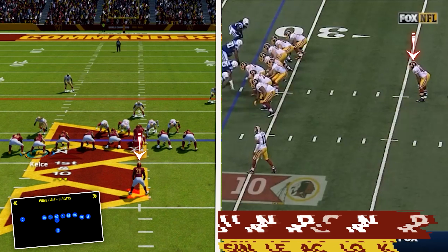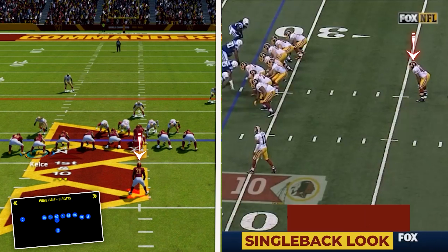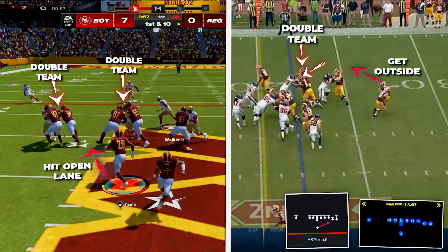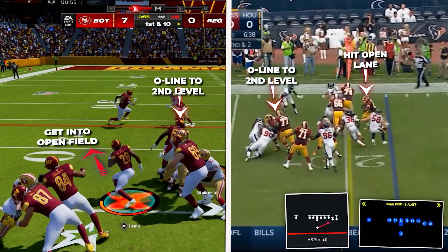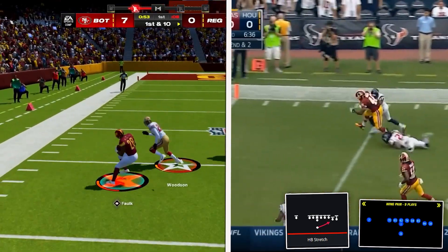Formationally, the classic wide zone is run under center in single back looks, and we are going to be recreating this with the formation single back wing pair. This formation has a great wide zone run and is amazing at getting our zone run game going, where the offensive line will move laterally down the line of scrimmage with a series of double teams before working to the second level. This will set up the whole rest of our attack.